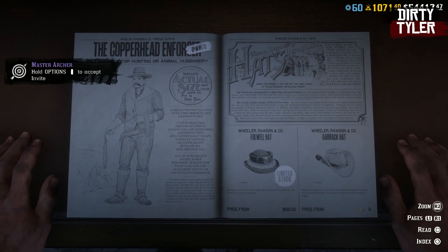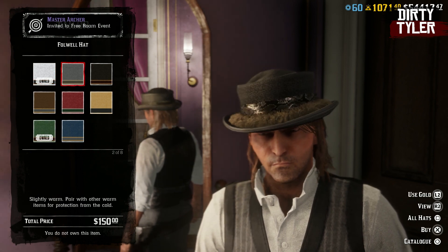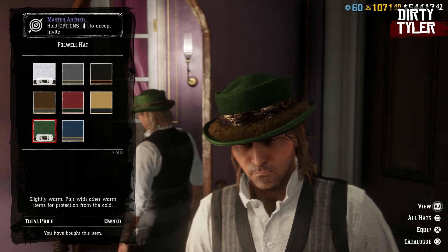For the male, there are four limited time items returning this month. The first is the Fall Will Hat, and that comes in eight different variations, with each variation costing $150 cash.